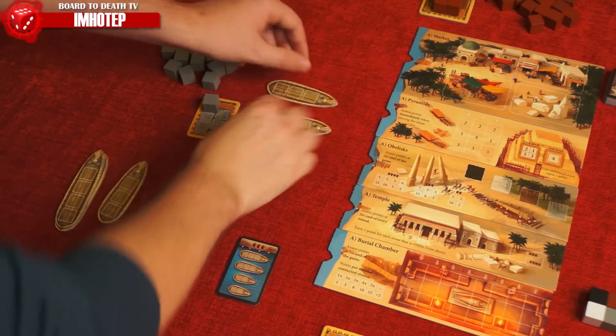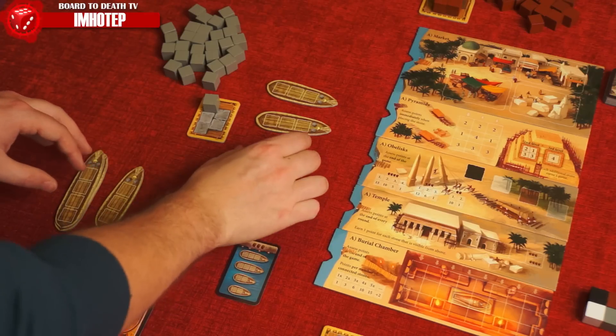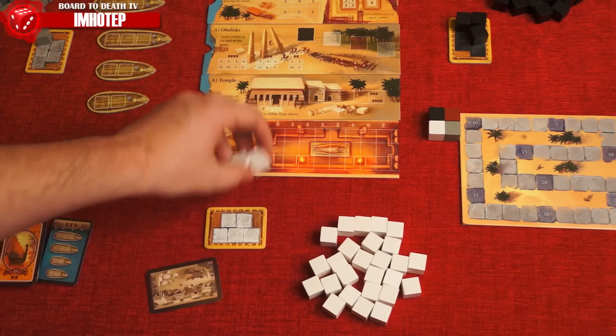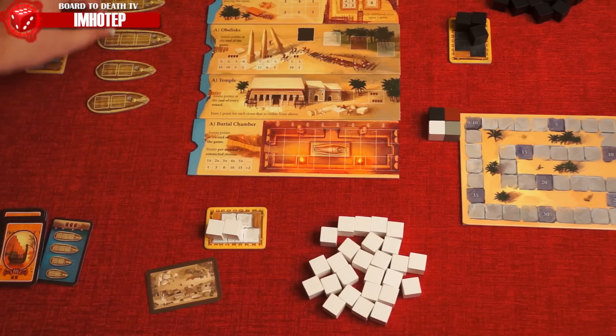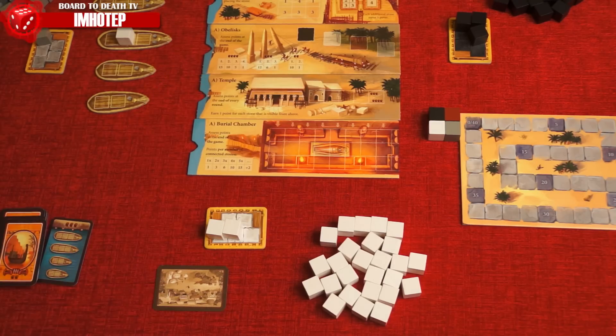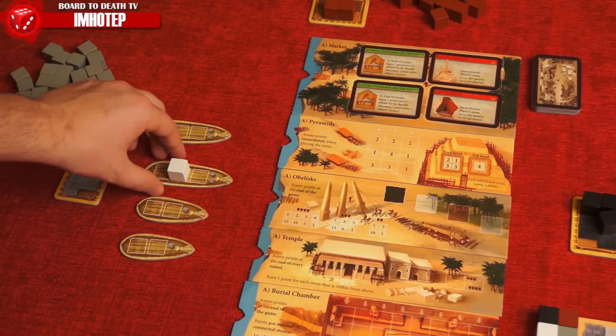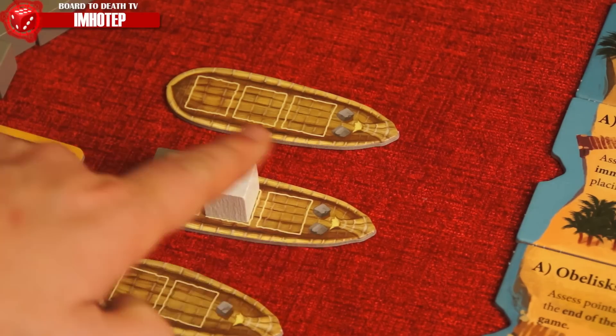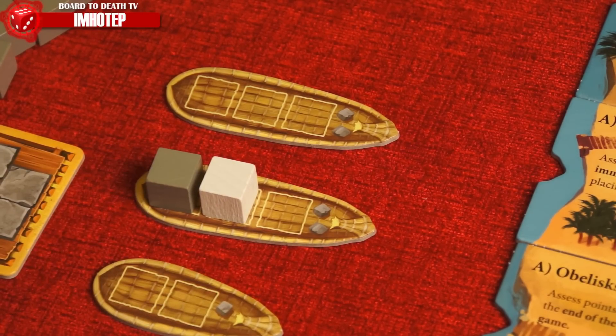On the active player's turn, she'll have to choose one option from four: get three new stones of her player color — or the maximum your sled can handle — from the quarry; place a stone on a ship on any available space; play a blue market card should she have one; or sail a ship. To do the last option, at least this many stones must be on the ship, and it does not necessarily need to have one of your stones on it.